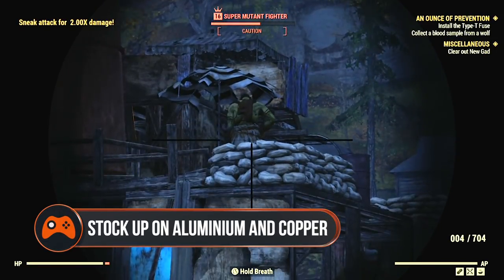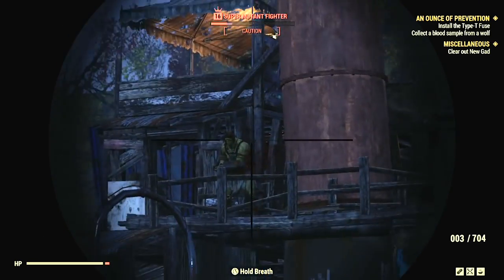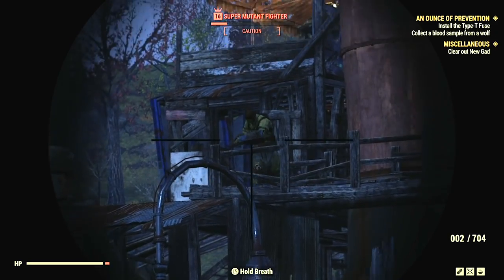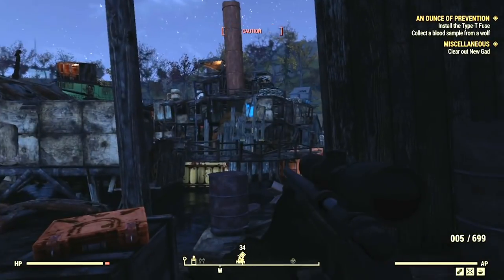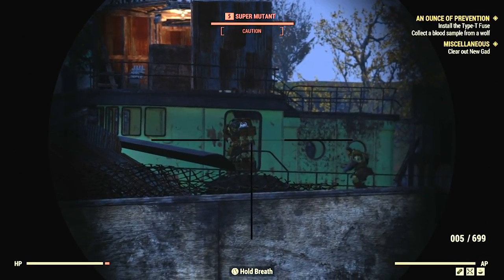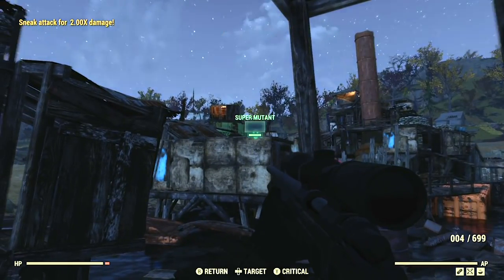Stock up on aluminium and copper so you can repair your weapons. To mend guns you'll need to have aluminium or copper on hand depending on which weapon you're fixing, as well as some steel and adhesive. Both copper and aluminium can be hard to come by in the wild, so if you see any aluminium cans or toy rocket ships around, make sure to snap them up and store them in your stash.